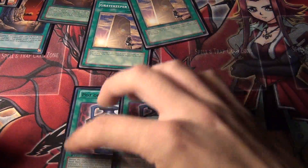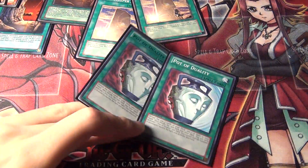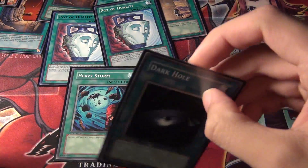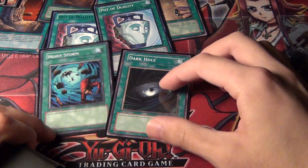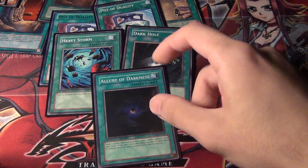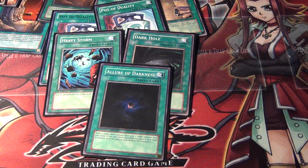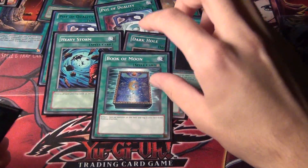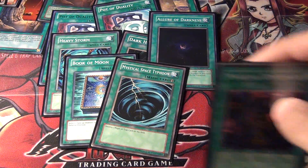The other generic spells: I have two Duality, because the deck doesn't Special Summon that much — with the exception of Malefic and the Exceeds. One Heavy Storm and one Dark Hole. This is one of the few decks that I actually don't have Monster Reborn in here, because it's not necessary since Necro Valley is always active — you don't need to rely on it. And then one Allure of Darkness, because all the monsters in the deck are Dark Monsters except for Commandant. One Book of Moon and one MST.